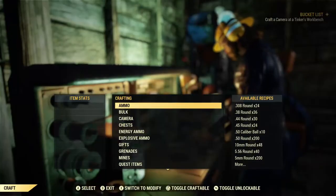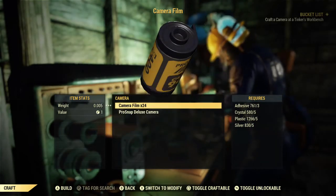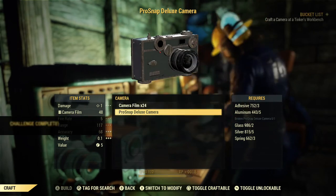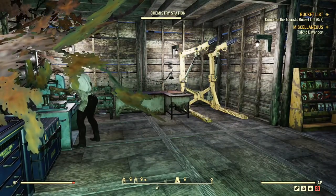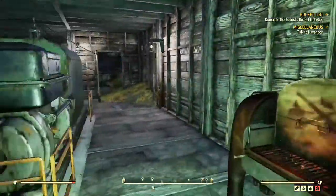At the Tinkerer's Workbench there's a section for the camera. You want to craft some film — two should be enough — and the camera itself. Now you have a camera you can use for finishing the tadpole badges. If you enjoyed this video, please don't forget to give a like and subscribe for more content, and I'll catch you in the next video.